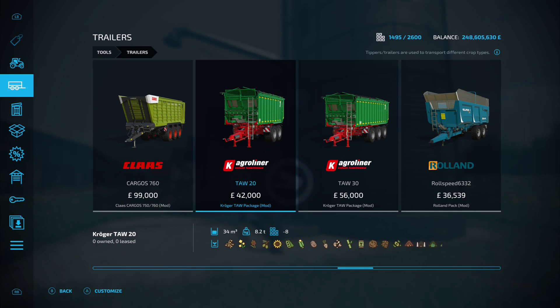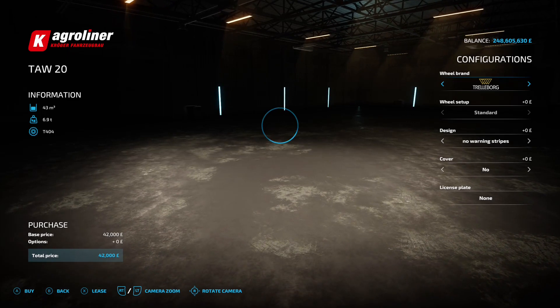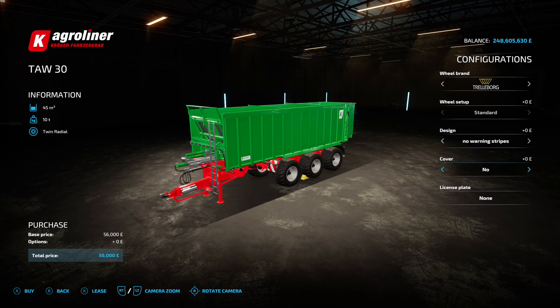Next up is the Kroger TAW Package by Bayan Agrar, 10.99 megabytes on the download — two trailers. The TAW 20 costs 42 grand with a standard 34,000 litre capacity. The TAW 30 is 56 grand with a standard 45,000 litre capacity. Both have the usual wheel brands, tires, and design options including no warning stripes, warning stripes upper, warning stripes up and down, and cover options. A little more expensive than the previous one but still reasonable at 56 grand.